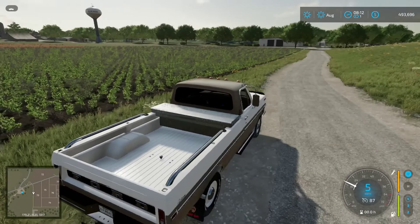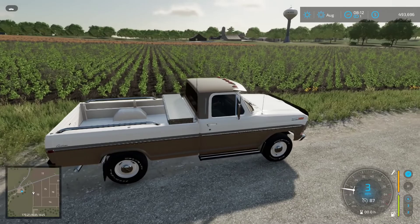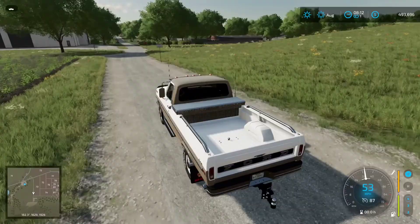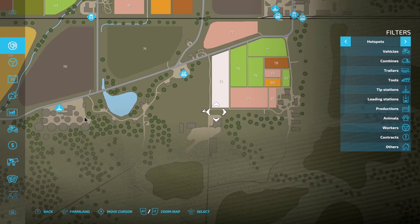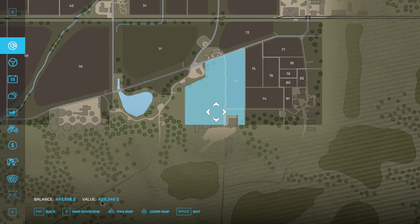On my left — or excuse me, I'm going to own — I'm going to try to buy this land. It includes the field immediately to my left as well as that grassy field to my right. There isn't anything on it besides a field. Let's go to the map to see where it is. It includes everything in the blue here — just that one field. It is $429,240.